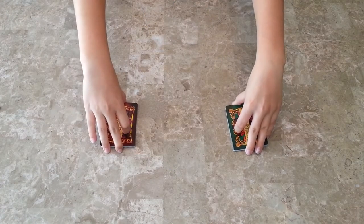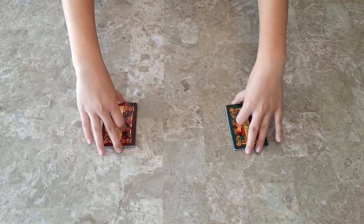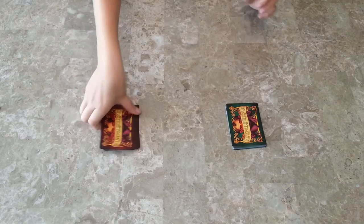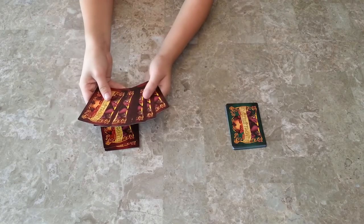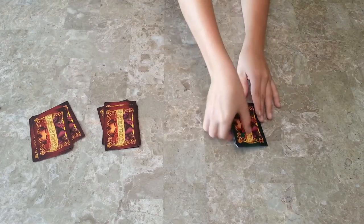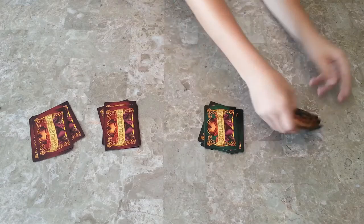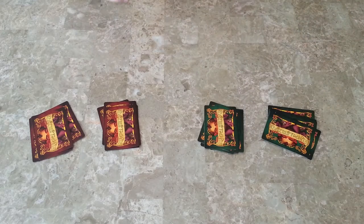To set up, give each player a deck. They can look at the bottom — that is their name. They then draw five. Their decks are their personal decks that only they draw from, and have all of the names and all of the cards. The player who makes the funniest face goes first.